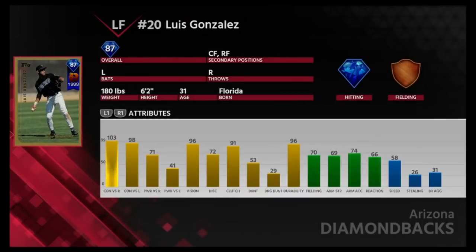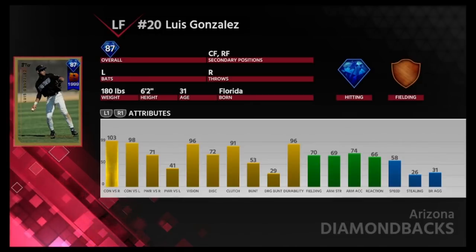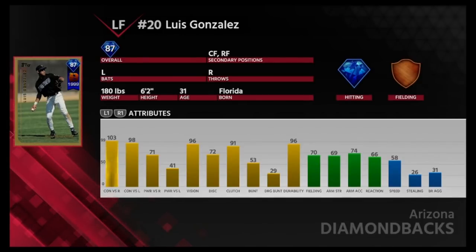Here's the Luis Gonzalez from the 1899 breakout card. He's similar to Edgar Martinez — high contact, not super high power — but his power is a little more respectable at 71 versus right. Power versus left is pretty weak so he's more of a platoon player. His fielding isn't amazing — they give it a bronze — but he doesn't need to play a primary position like first base. He can play left, right, or center field, though I wouldn't put him in center with the lack of speed and arm. Left field is probably best. I think he's usable, just not amazing.